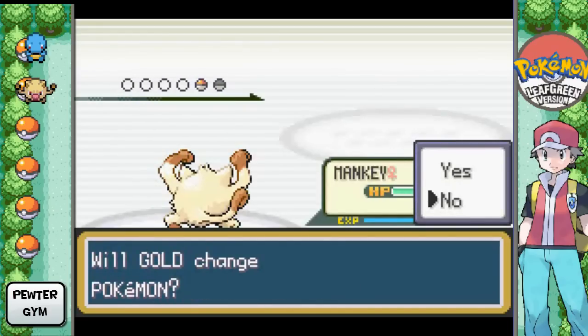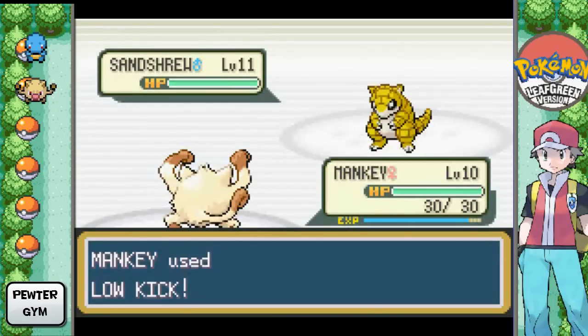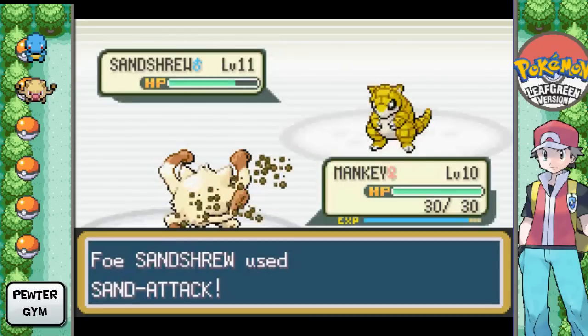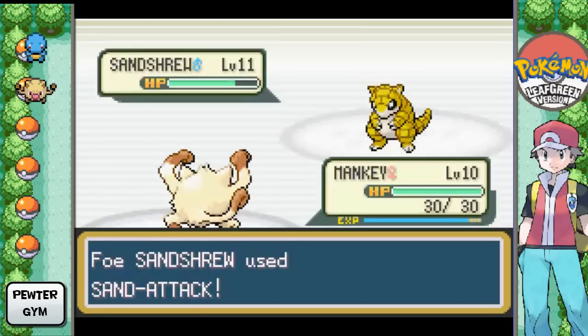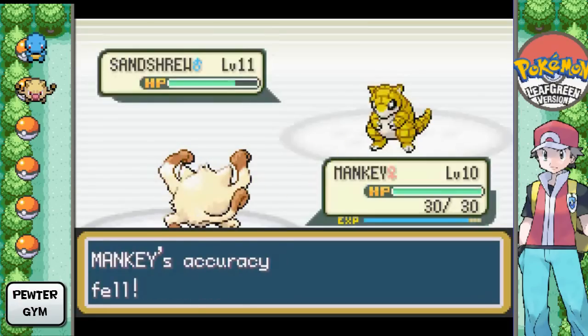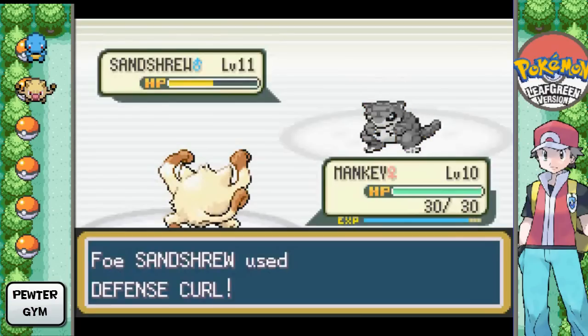Sandshrew! We haven't seen Sandshrew yet. Sandshrew is actually a ground-type Pokemon. I was actually considering Sandshrew to be on my team, but I changed my mind a little later. He's cool and everything, but there are really other Pokemon that would work a little better. And I'm not a huge fan of ground-type Pokemon — I just never was.